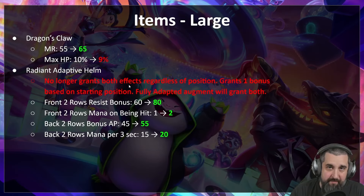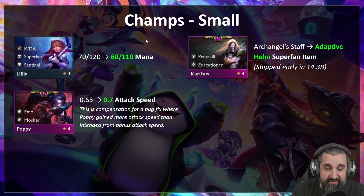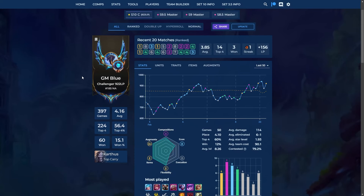Patch 14.4 is the smallest patch that TFT has ever done, where the only changes are to Dragon's Claw, a couple of different breakpoints for various traits, and then a couple of units that do not change the meta at all. I'm GM Blue, a Challenger player, and I'm here to walk you through all you need to know for climbing in patch 14.4.